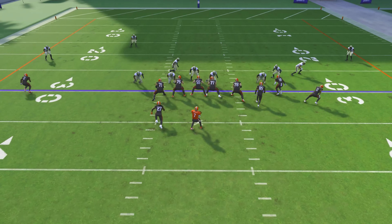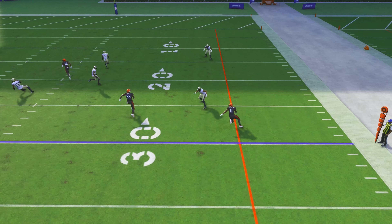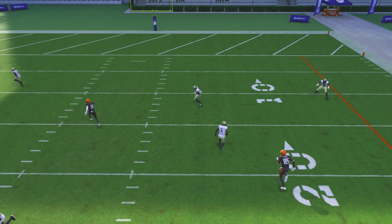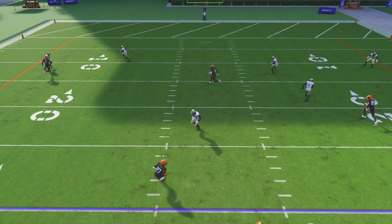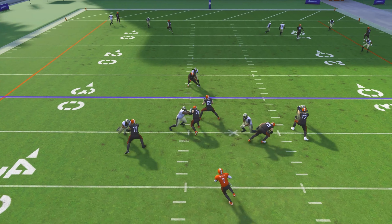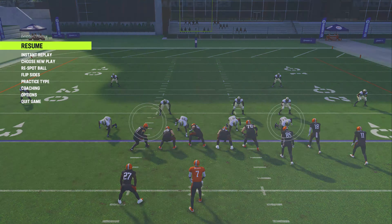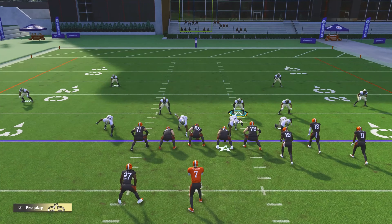Looking at the replay: they snap it — he can't throw to A because I have a cornerback right there and Marcus Smith, who is a safety, at number 27. Even if they try to throw a bomb, my guy is right there. I took the halfback out of the equation, pressure comes in on a four-man rush, he tries the crosser which gets matched, and it's incomplete — perfect defense.